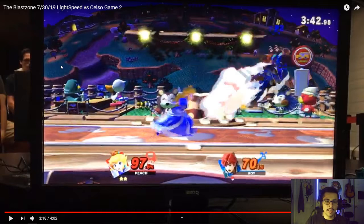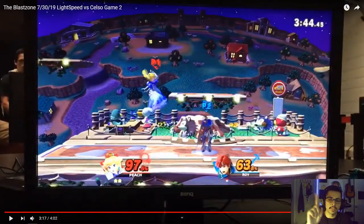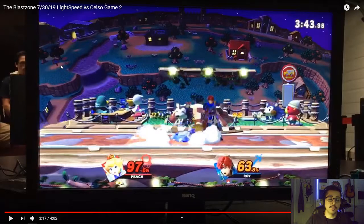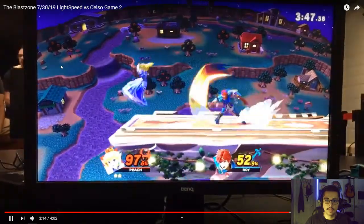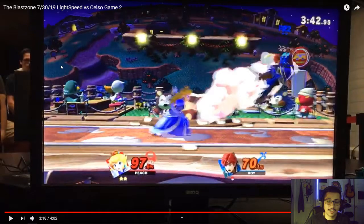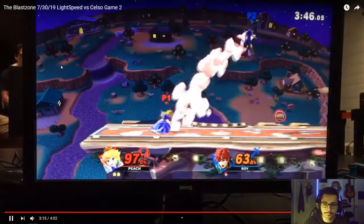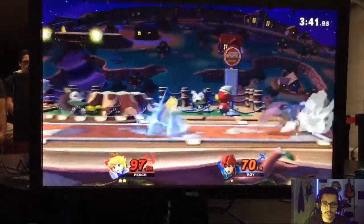Remember what I told you in the last video: whenever the opponent whiffs an attack and they're at kill percent, they're most likely going to shield. Look at what Peach did after whiffing a forward-air — Peach actually spot-dodged there, my mistake Peach didn't shield. But the point is they are very likely to pick a defensive option. So if you're able to work around it, maybe do a cross-up up-air, or go for a grab, or go for multiple down-tilts — that could work out as well. You could have done a couple of down-tilts there; I think down-tilt is a bit faster.